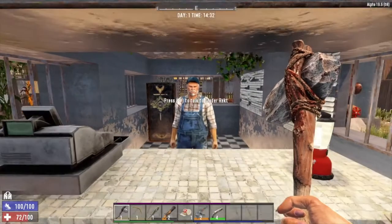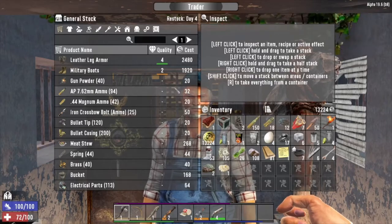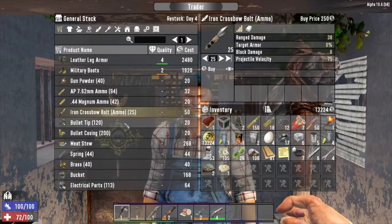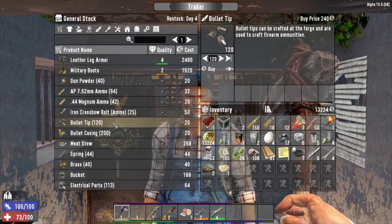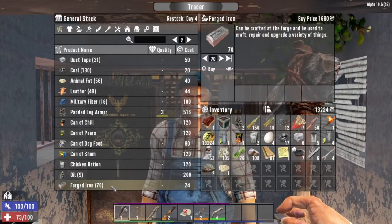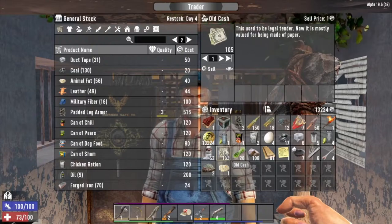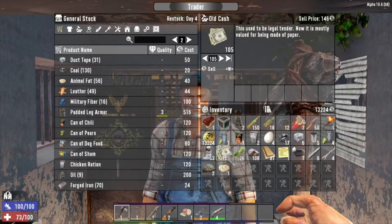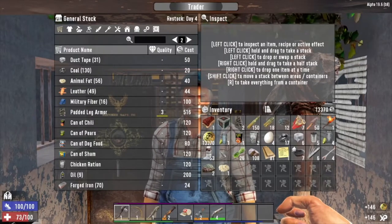The Shift key also works well at the Trader. When you go into the Trader menu and click on whatever item you want to buy, you can hold down Shift and click on it to select the whole stack — whether or not you actually have the money for it. It also works when selling items. Shift click on it and it automatically does the whole stack, then hit W to sell. This is useful when you want to sell many items at once.